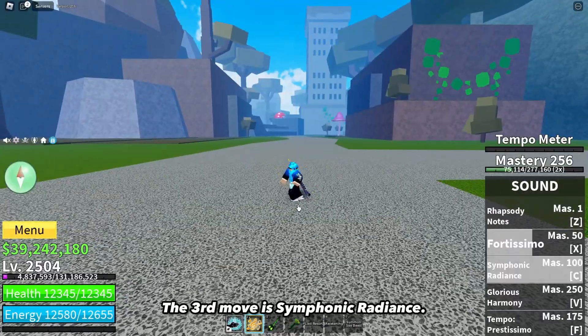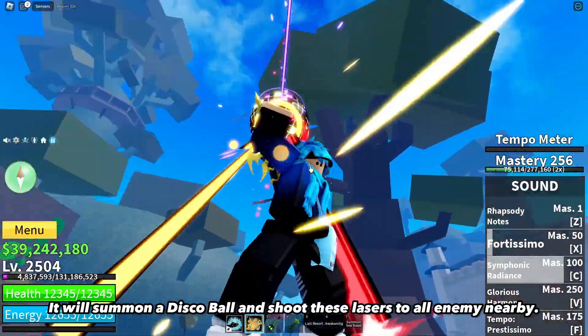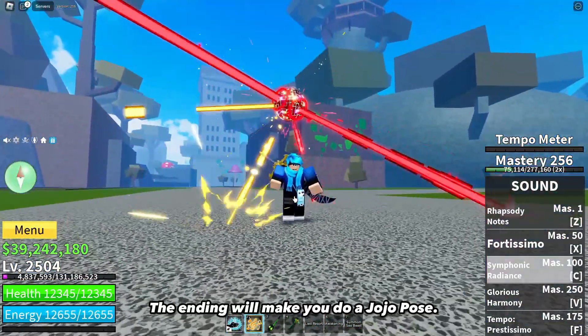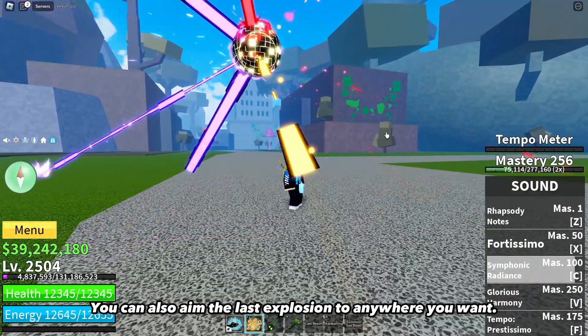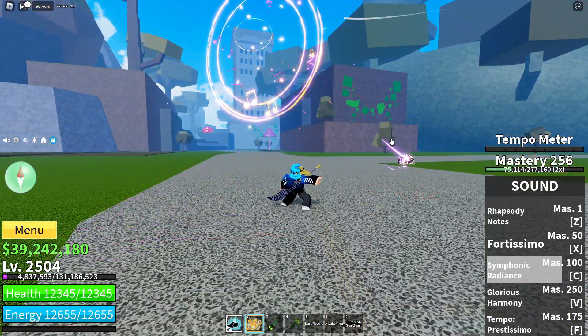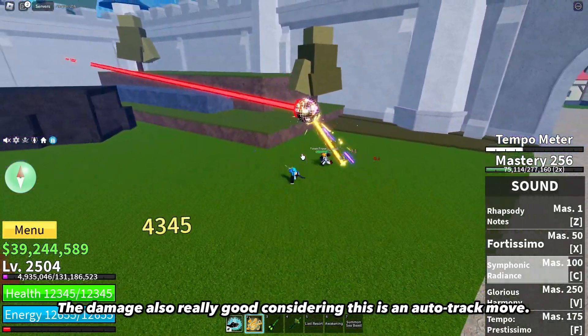The third move is Symphonic Radiance. It will summon a disco ball and shoot lasers at all enemies nearby. The ending will make you do a Jojo pose. You can also aim the last explosion to anywhere you want. The damage is also really good considering this is an auto-track move.